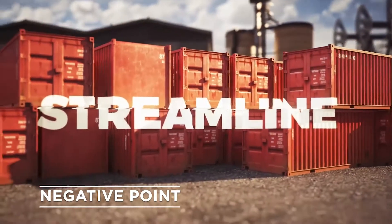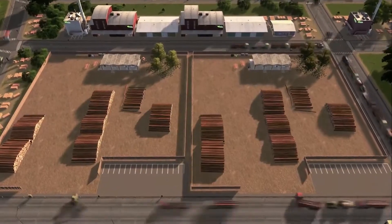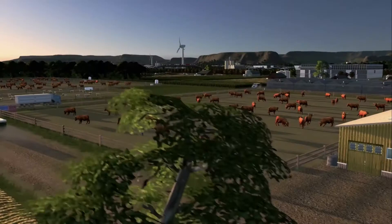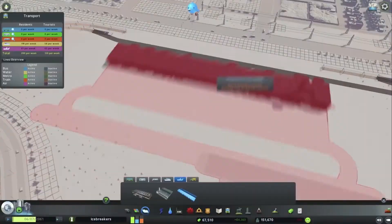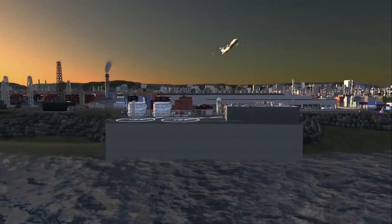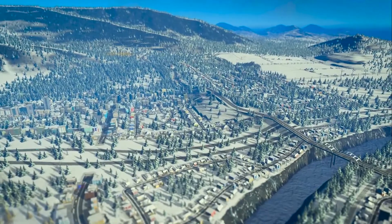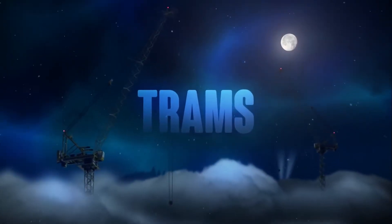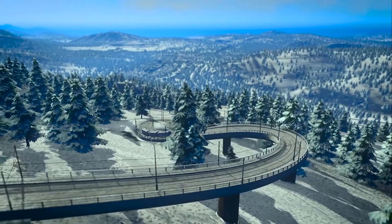I only really have one negative point for this game. People may frown at this as they may not even see it as a bad point, but there are a hell of a lot of paid expansions. Here's a list: After Dark, which adds leisure activities, more tourism specialisation, and new transportation hubs; Snowfall, which adds winter and extra things to look out for like heat and streetcars; Natural Disasters, which adds — well, you guessed it; and Mass Transit, which adds a hell of a lot of public transport options, and many more. There's a lot of content locked behind another paywall, and since we're playing this on the Games Pass, we don't really want to pay for DLCs for a game we don't actually own.